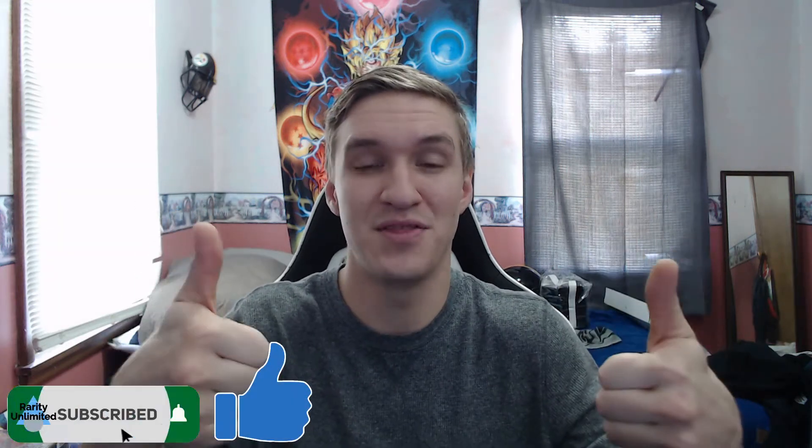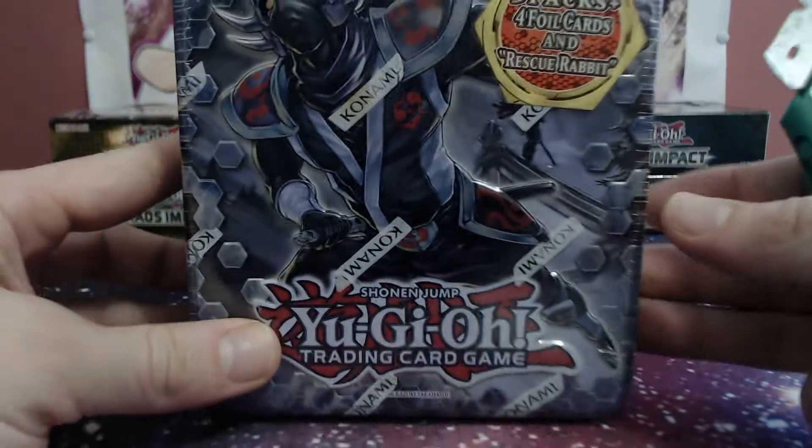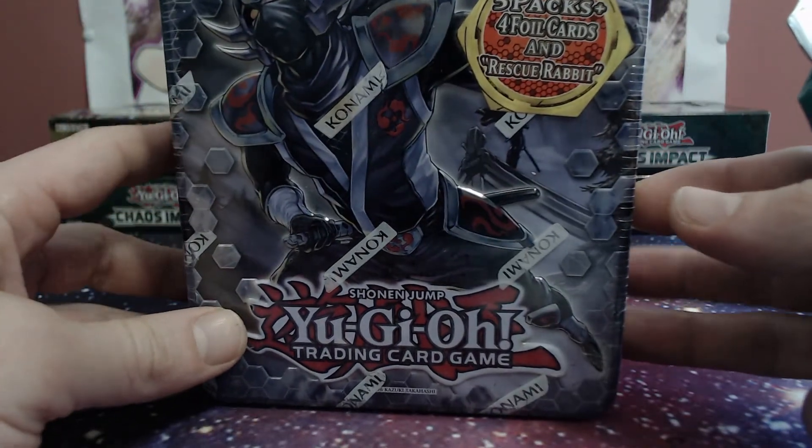In this wave two of tens, the booster packs actually changed up a little bit. We get only one Photon Shockwave, two Order of Chaos, and two Galactic Overlord. This one also has the Maxx C in it, which I think has a little bit of value. Links will be down in the description below — if you've been loving the content, hit that subscribe button and give me a thumbs up. Let's get right into it.